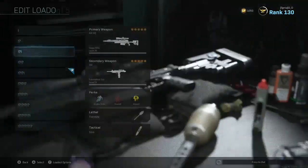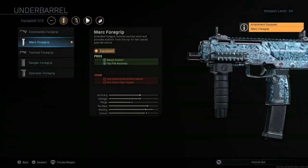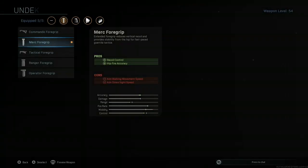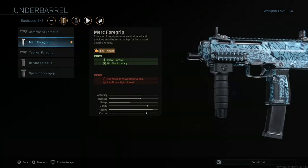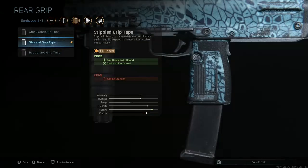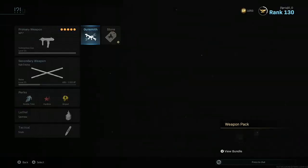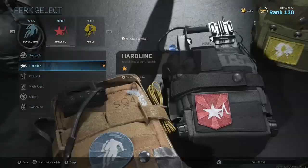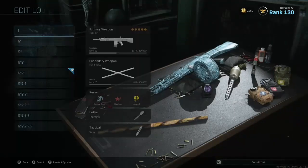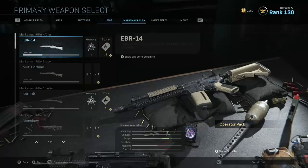Next up we have the MP7 class. I used to use the 60 Round Mags instead of the Merc Foregrip, but I changed it because while the Merc Foregrip lowers ADS speed, the 60 Round Mags lowered both ADS speed and movement speed — so I went for the Merc Foregrip for slightly less mobility penalty and better hipfire accuracy. I also have the FSS for ADS speed, No Stock for better ADS speed, Stippled Grip Tape for more ADS speed, and Sleight of Hand to reload faster. I have Cali Sticks, Double Time, Hardline, Amped, Thermite, and Stem.